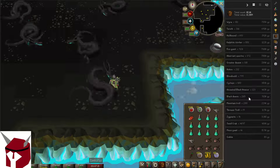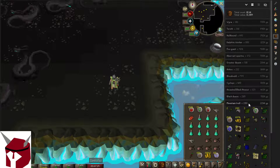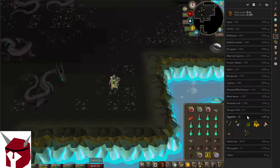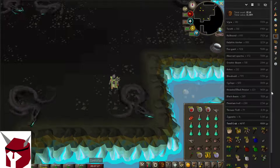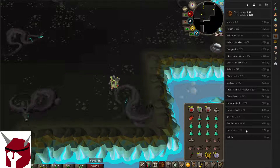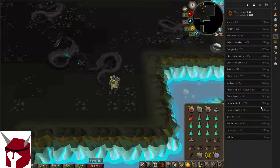Black Demons — nothing too crazy here, just a bigger version of the Greater Demon in my opinion. Mountain Trolls — I did not get a Mountain Trolls task, so I will show you guys the Trolls — nothing there. Didn't get any of those either. Sand Crabs — that was from when I was training. And Moss Giants — just randomly killed some Moss Giants. So that's the loot.